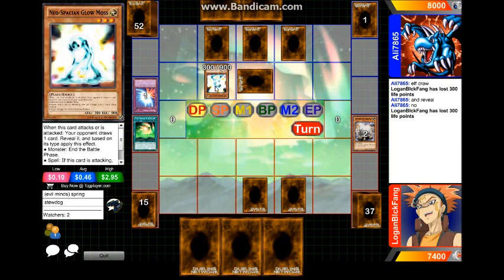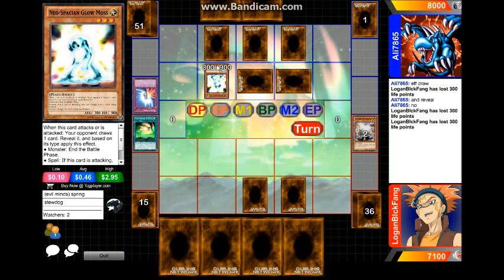Apparently Ellie's not gonna use the effect because who cares — Logan's just gonna pass. Back to Ellie and she's gonna attack once. Why is this guy not getting its effect off? I have no idea.